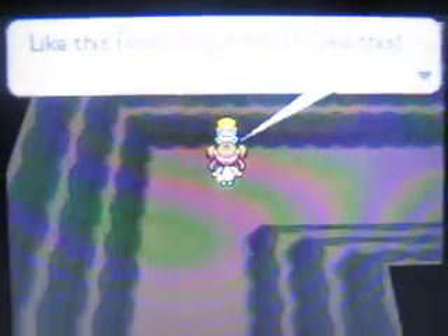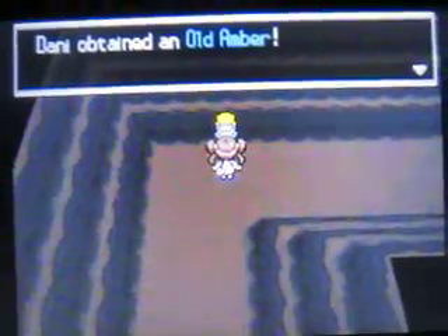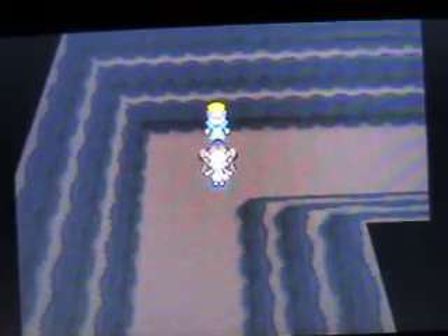Got an exit right here. Oh, what's in here? If you look for something in an empty place like this you can discover things - like this fossil I just found. He's going to give us an Old Amber. If you guys don't know what an Old Amber is, it's a fossil, and later on when we go to Nacrene City you can go to the museum and they can revive the fossils there. The Old Amber will revive Aerodactyl, which is the fastest rock type in the whole game.